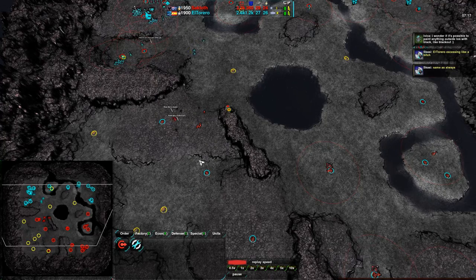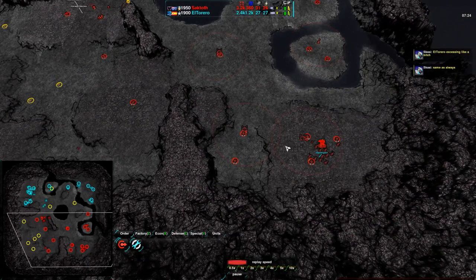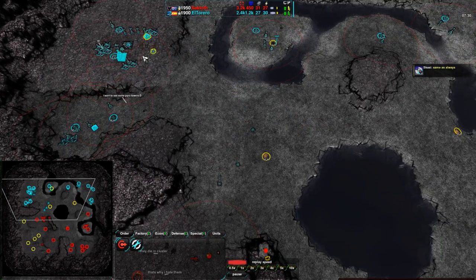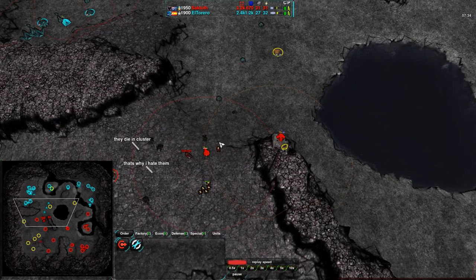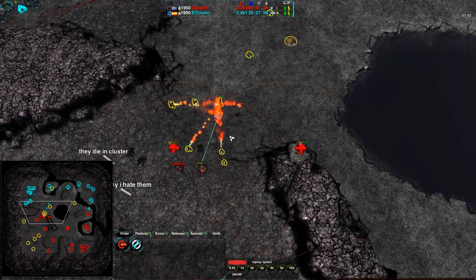Which is a bit risky, but given that he is playing jump bots, he could use puppies more effectively for line-of-sight scouting. However, he does not have puppies — he has the Pyros, and they are doing quite well for themselves. Three Levelers coming in and slightly out of position to deal with the Pyros. The Pyros could easily flank them. One of the Levelers came out of position to attack the laser turret, which is a very bad idea. El Torero just taking control of them to get them out of the way, but that Leveler will go down.